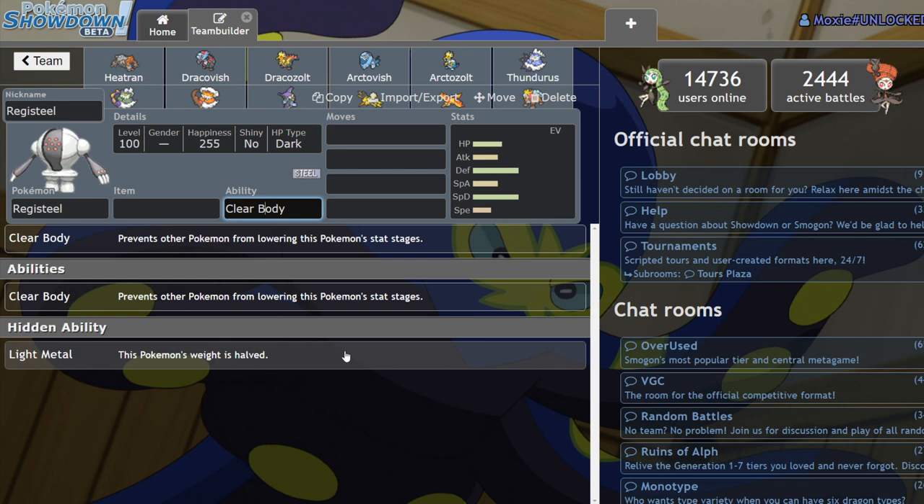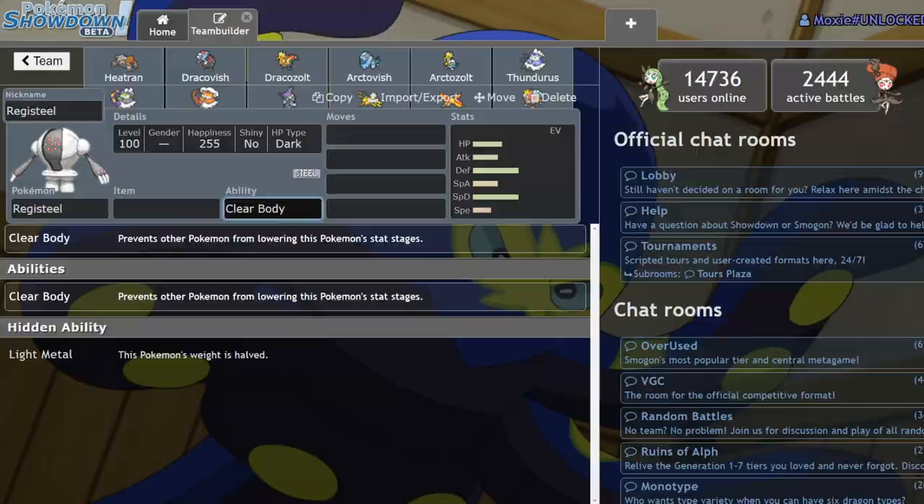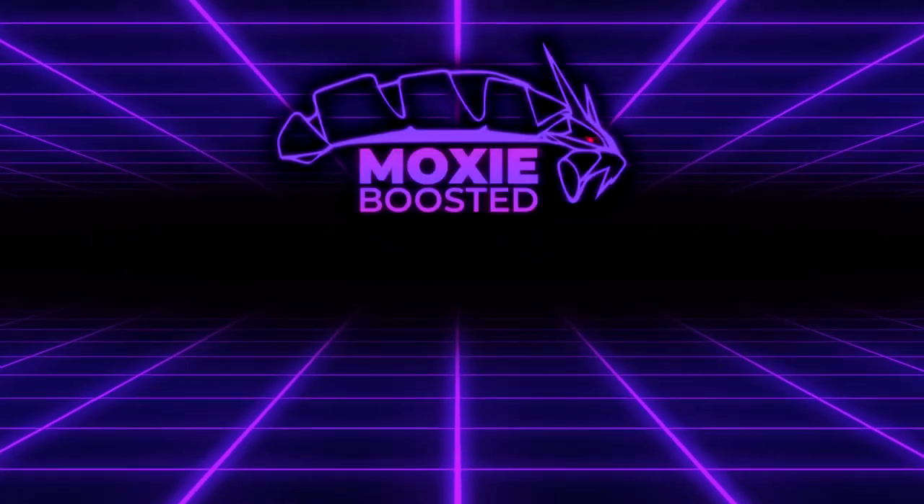That's it for the Pokémon I believe will be legal in VGC 2021 hidden ability-wise. What Pokémon do you think are going to be benefiting the most from these hidden abilities getting released into VGC? What Pokémon are you most excited to use? Go ahead and comment down below. Every comment helps out the channel a lot. Turn on notifications, subscribe to the channel — we've been growing like crazy recently and I really appreciate all the support. Join the Discord, but yeah, with that I'm going to call it. Have a nice night and I'll see you guys in the next video. Bye!